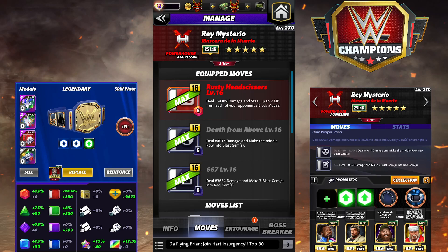Death from Above is 6 MP, deals 84k damage, and makes the middle row into blast gems. And then the 6 MP black deals 83k damage and makes seven blast gems into red gems.